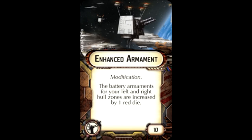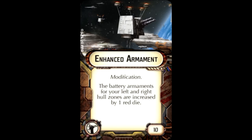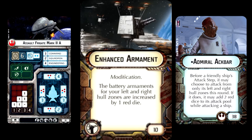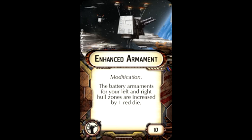Number five is Enhanced Armament. This is particularly useful for most Rebel vessels — the Assault Frigate, MC-30s, and MC-80s all love their side arcs, and their side arcs are massive. A lot of them, except for the MC-80, allow Gunnery Teams. When you have an Assault Frigate with Ackbar and fire five red dice at two different targets, maybe even turning blanks into accuracies with Home One's power, it's really useful. If you already have Ackbar and are rolling five, I'm not sure it's worth another ten points to roll six. But for side-arc-loving ships without Ackbar, it may be worth throwing on Enhanced Armament.